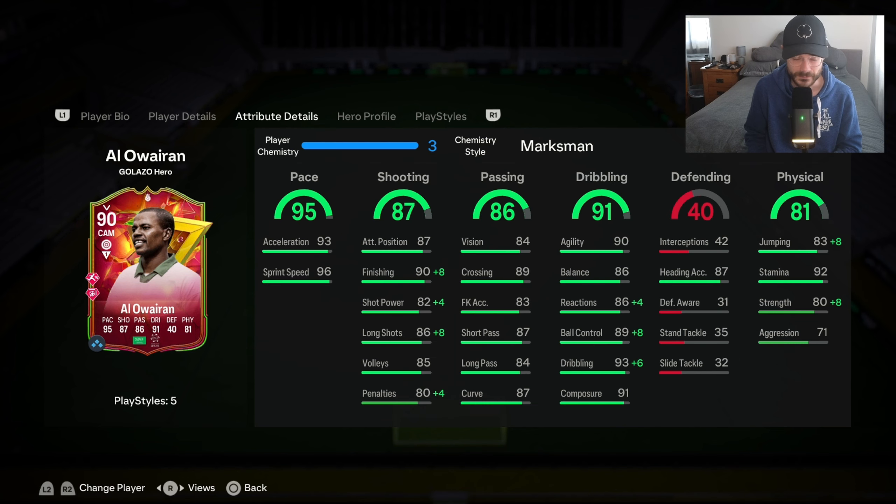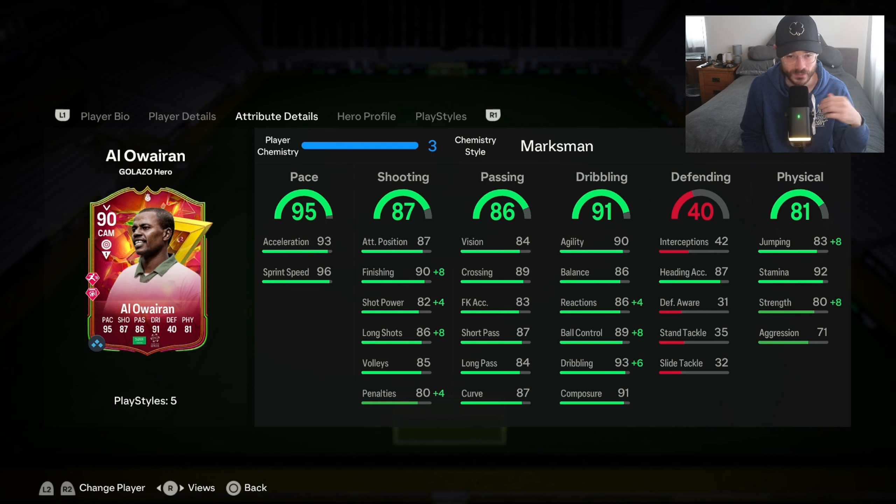His attributes — he's obviously very quick, his dribbling is insane. With the Marksman chem style added, his finishing is 98, shot power is 86, long shots 90 plus, which is fine anyway. His dribbling is what I really, really like. But the reason why I put Marksman on him is his 88 strength. You'll see when he's running with the ball and tussling with other players — his Rapid play style along with his physicals just makes him unplayable at times.